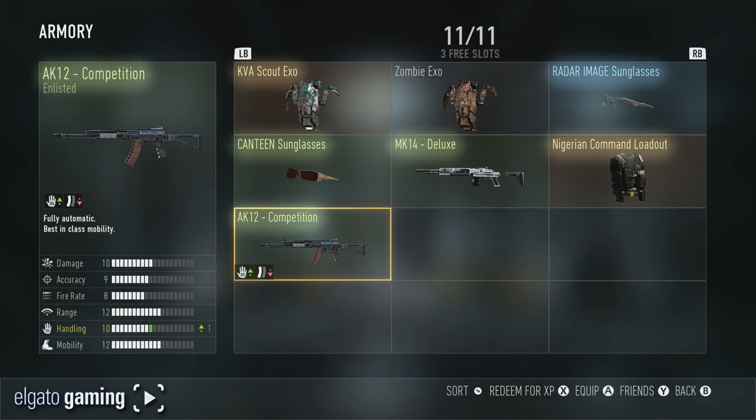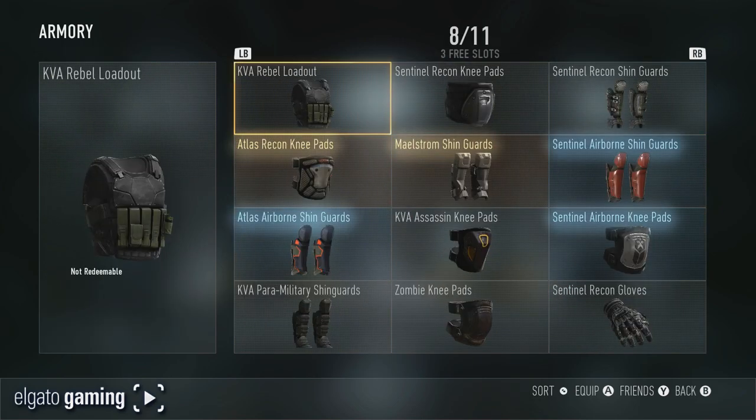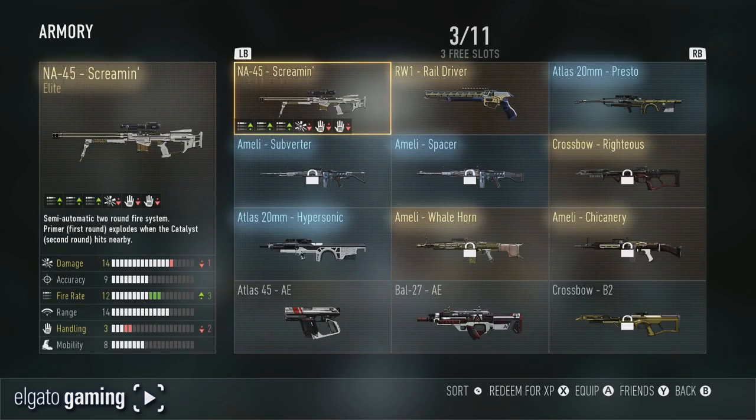So there you go guys — that is my armory as of right now. Maybe I'll do one in the future as I take stuff and get rid of stuff. I'm trying to end up with all elite stuff unless there are a couple special things I like. Drop a like on the video if you would — hope you guys enjoyed it. Let me know what's in your armory and what you'd like to see from this armory in future videos. You guys have a great day, I'll see you later.